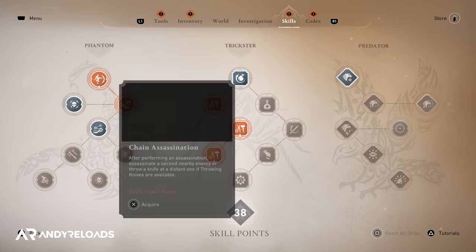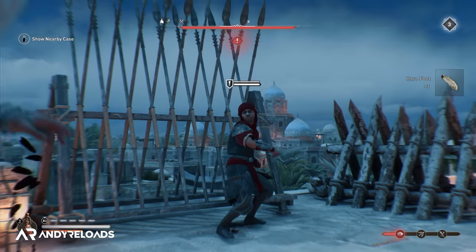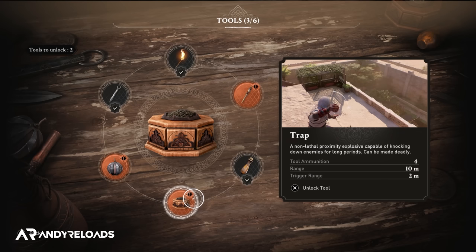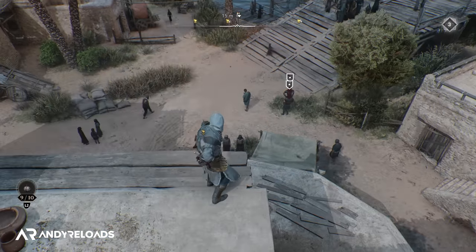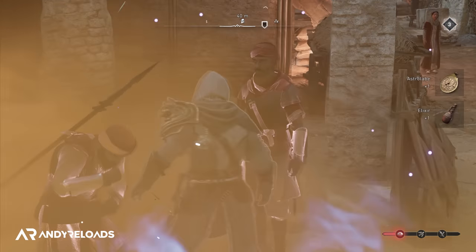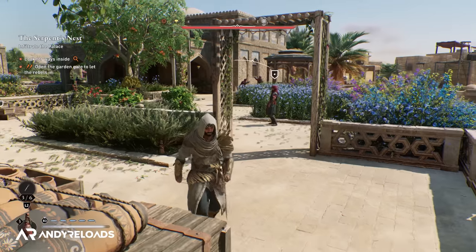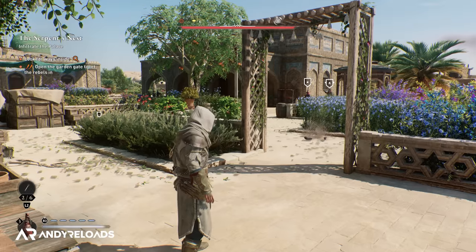You'll have eight skill points to spend when you arrive in Baghdad. I'd recommend unlocking the Chain Assassination skill as soon as possible, since multiple enemies throughout the game patrol in pairs. I'd also recommend unlocking at least one new tool early on alongside the throwing knife — such as a noise maker to lure guards, or a smoke bomb to disappear when notorious or to assassinate everyone inside it, which is a very overpowered mechanic. Additionally, unlock the Emergency Aim skill, which lets you instantly kill an enemy if they initially detect you, keeping you in stealth.